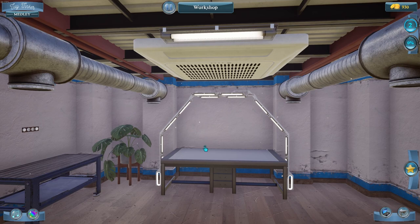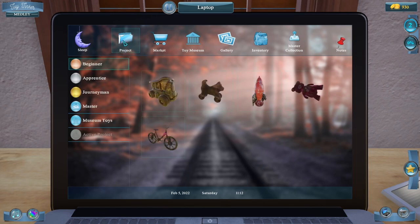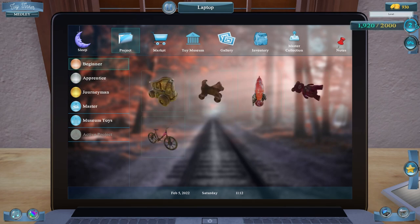Hey everybody, welcome back to Toy Tinker Simulator! We are going to continue — we are at level two and we need to get to level three to get to the better toys. Right now we're just in the beginner toys; to get to the apprentice toys we need to be level three. We're only 80 points away.